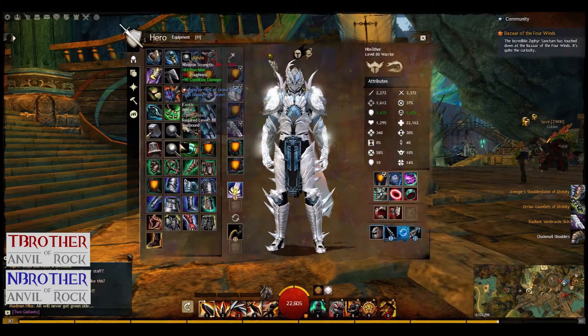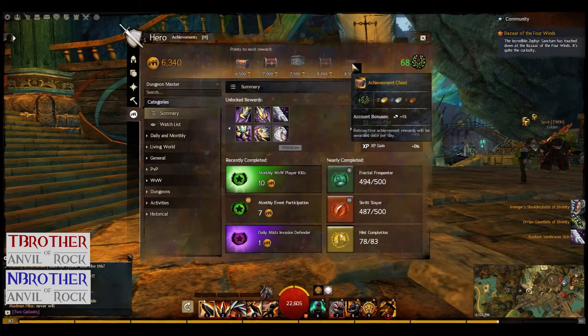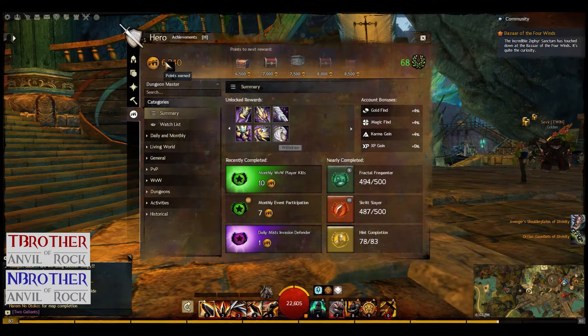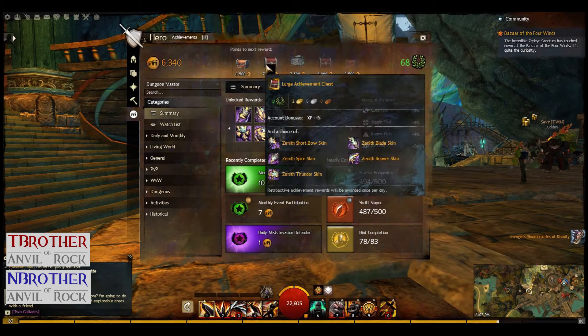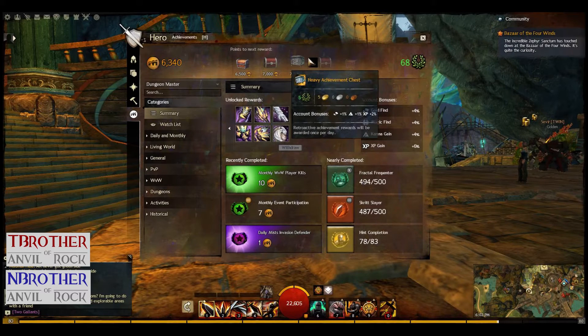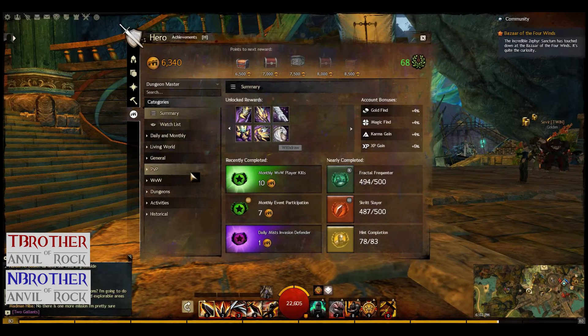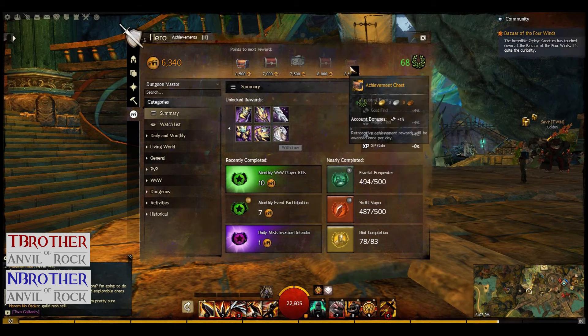I think T Brothers can get the same exact thing. We'll look at the next chest — the next one we can see is the 8,500 one. There's nothing too special about that one. Right now we have 6,340 points, but we should have 6,500 by this chest, then maybe 7,000 by the next day. We have a lot of easy ones to complete in the next few days, but we're probably gonna be stuck around 7,500 to 8,000 because we don't have any Guild Wars 1 achievements, and we missed a few events, so it's gonna slow down around 8,000. Thanks for watching — please rate and subscribe.